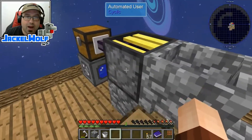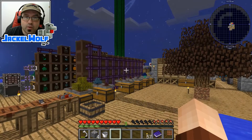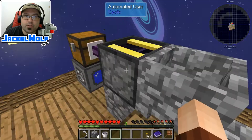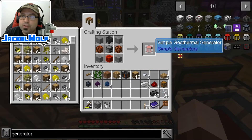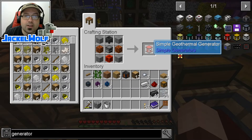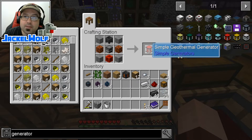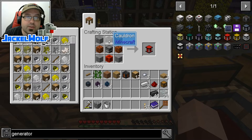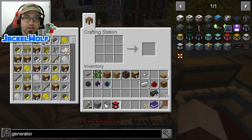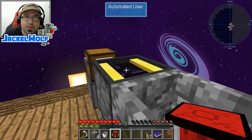Our next step is going to be power. This automatic user actually requires power. So, unlike the dropper which only required a redstone signal, we're going to need an actual generator to power this up. The generator I decided on is going to be the simple geothermal generator. That is because this runs on lava, so this is how we're going to make this a self-powering unit. To make a simple geothermal generator, we need a block of redstone, two magma blocks, one furnace, one iron cauldron, and four pieces of smooth stone. We're going to take that simple geothermal generator and place it on top of the automated user.